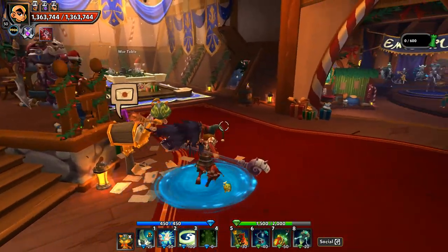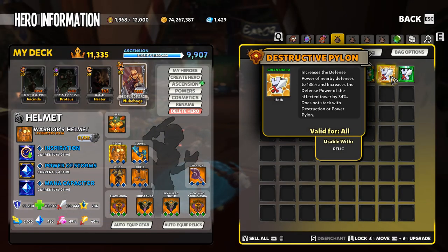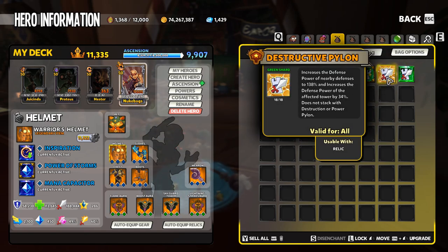Now, with this in mind, there have been lots and lots of questions about the Destructive Pylon Shard. The Destructive Pylon Shard is a hyper shard in Dungeon Defenders 2, and the easiest one to obtain. Destructive Pylon increases the defense power of nearby defenses by 38%, and increases the defense power of the affected tower by 34%. So it's like a Destruction Shard Plus that emanates an aura to give that additional 38% increase to nearby defenses.